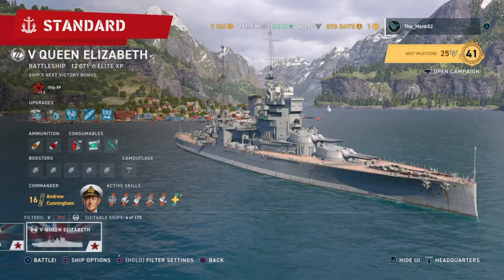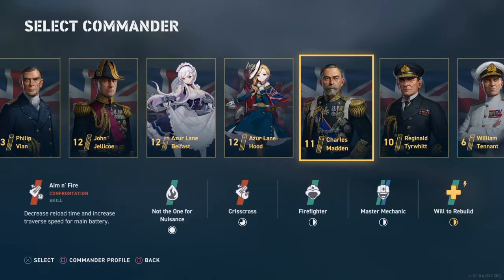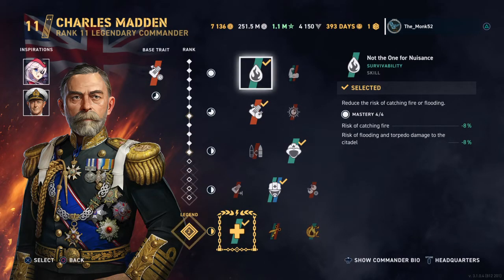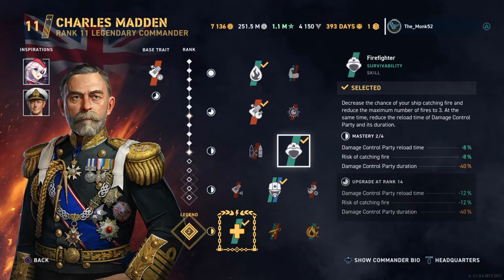So this is the aggression commander, and if we go over to another option here, we go over to Charles Madden — he's more focused on survivability. You've got the survivability slash confrontational skill, you've got firefighter which reduces your chances of fire, which reduces the number of fires. It tells you everything you need to know about these skills, just read the skill. Any other questions on this, please ask me in the comments below, I am more than happy to answer.